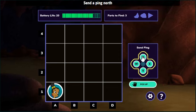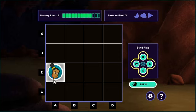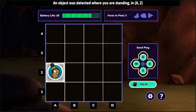Your ping didn't hit! An echo is coming from one square away. An object was detected where you are. Use the arrow keys, swipe, tap, or click on the grid to move. Then pick a direction to send your ping!